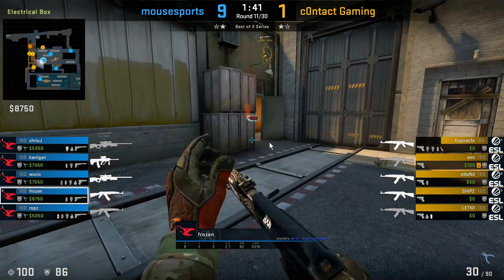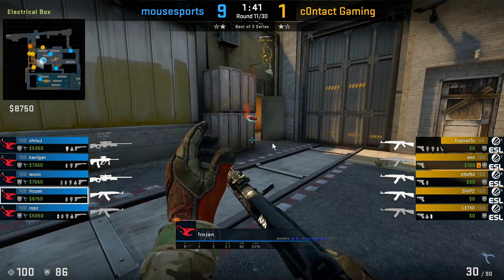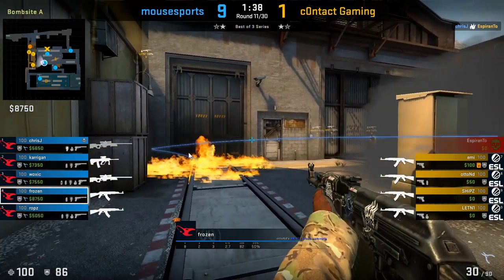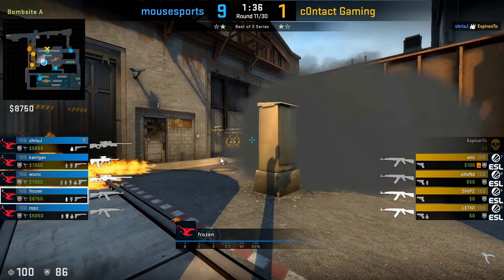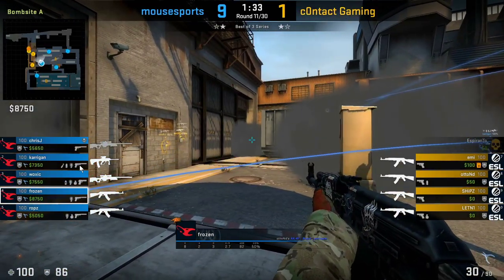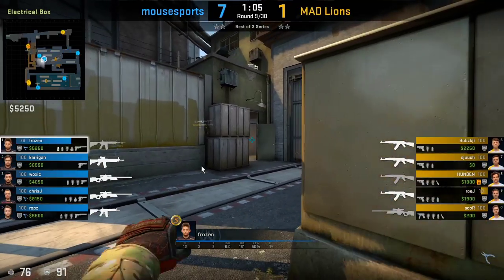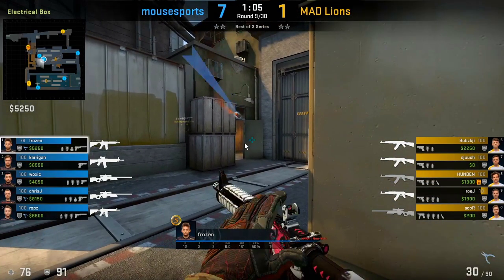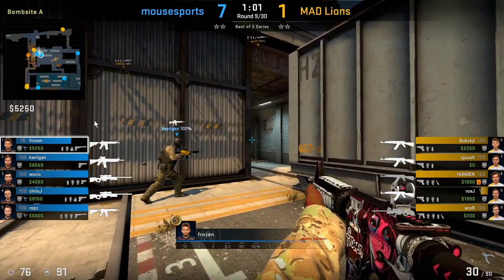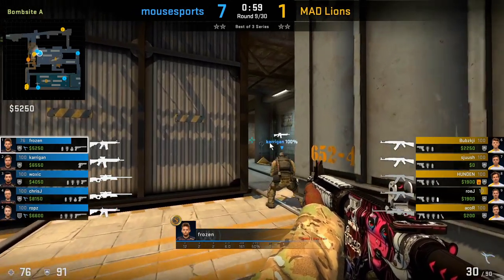If you decide to play towards e-box, using your utility to isolate and manage your angles is very important. We see him Molotov towards ladder to focus on T-Con — anyone coming through ladder will have to step through fire. He then additionally smokes it to further focus on T-Con so nobody will push through ladder. In another round, he throws a Molotov into ladder room and then pushes up with Kerrigan towards T-Con, ignoring ladder knowing nobody will push through.